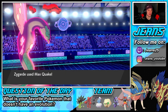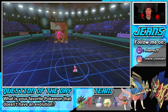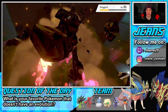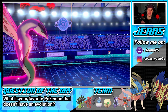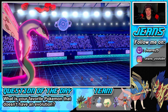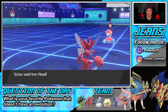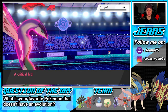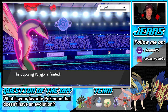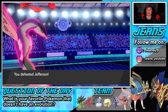Surprisingly, the opponent doesn't quit — his Porygon-2 is still in it. But we get a crit and pick up the KO. One and zero, strong opening victory with no Pokemon fainted. The game even gives a crit to speed things up. On to battle number two!